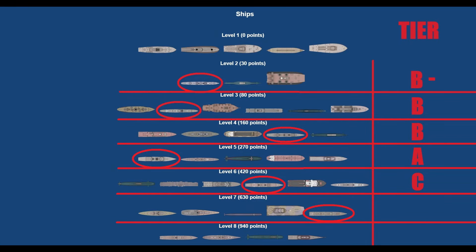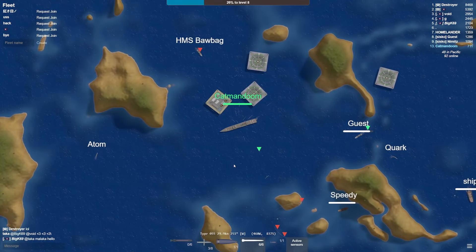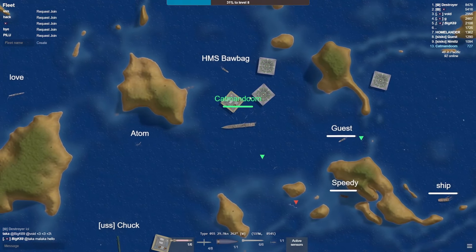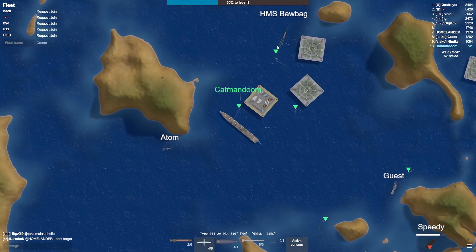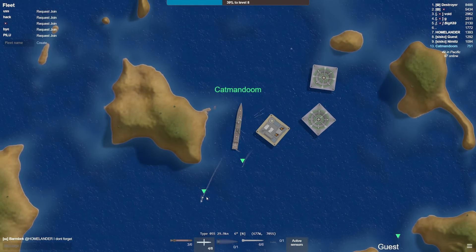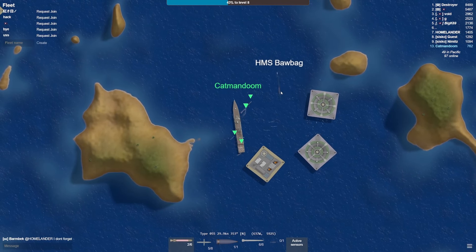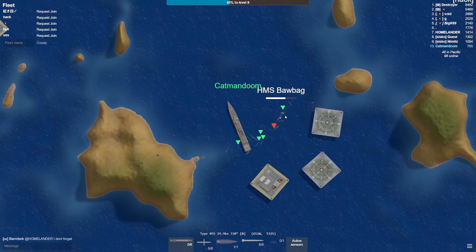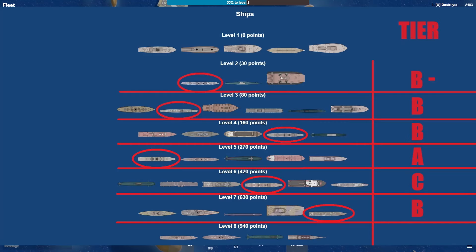Up next, tier 7, the Type 55. Still large and sluggish like the Kolkata, but it actually has good firepower and a bit more flexibility. You have a lot of torpedoes, so you can be a threat to submarines again and make it difficult for other ships to navigate. The missiles are actually good, and you have enough surface-to-air missiles to defend the ship and make the HP pool go a bit farther. The helicopter is a nice touch as well. It gets a solid B ranking — it's a good choice for any situation.